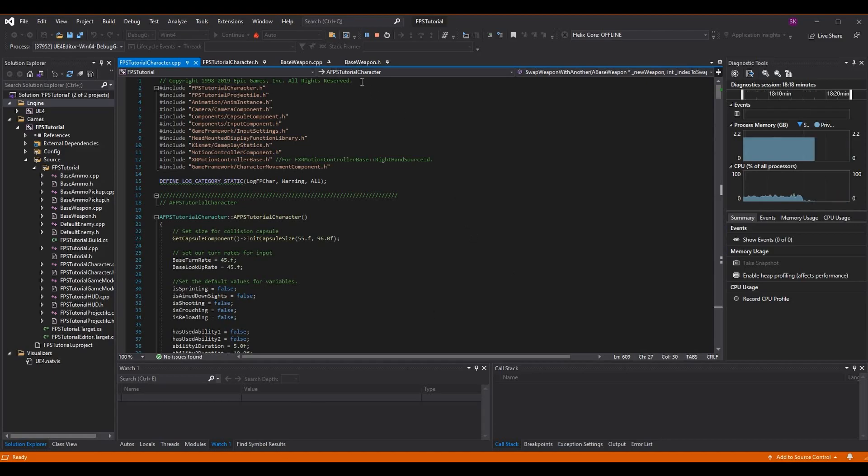We're going to do a lot of work in code today. We need to update our interact function to be a code function rather than blueprint, so we can cast to a specific type — say the thing we're interacting with is a weapon — and then define the logic: pick it up if we don't have the maximum weapons already, otherwise swap with our currently held weapon.